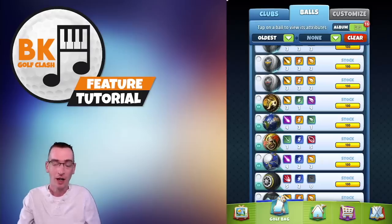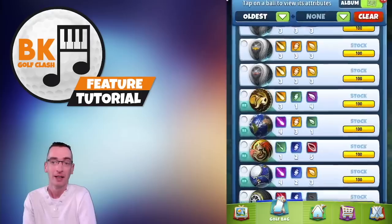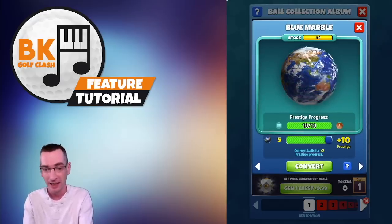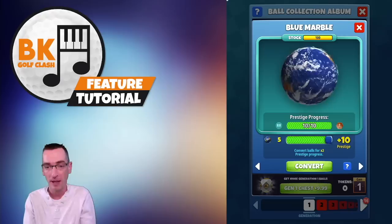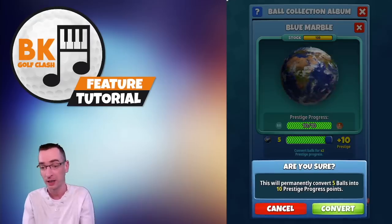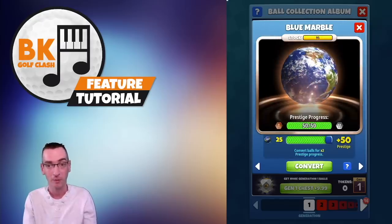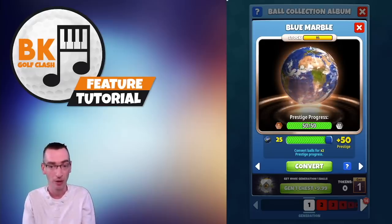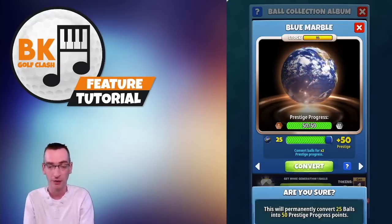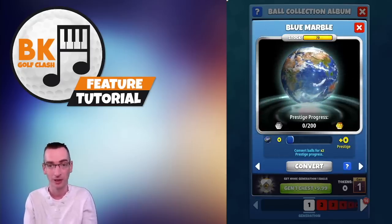In this video I've decided to trade in some old blue marble balls: power 4, side spin 3, wind 1 — not particularly useful in today's game and I know I'm not going to use them. I'm selecting the ball from the album and you can see there's a slider there to pick how many I want. I need to convert five balls into 10 prestige to reach bronze, so I hit the convert button. It gives me a confirmation message — permanently convert. My stock has gone from 100 down to 95 but I've got bronze prestige. The same process applies going from bronze to silver — I move the slider and it tells me how much prestige progress I'm making for the amount of balls I'm converting.